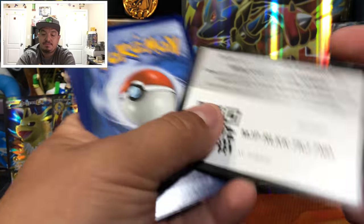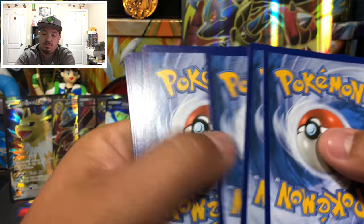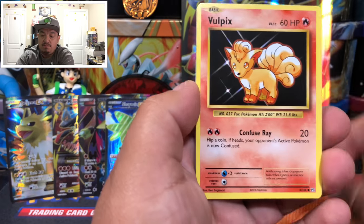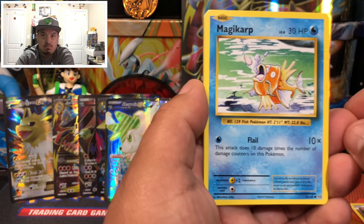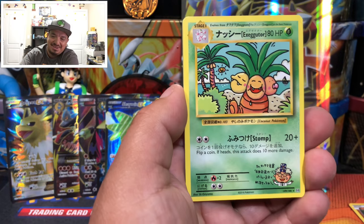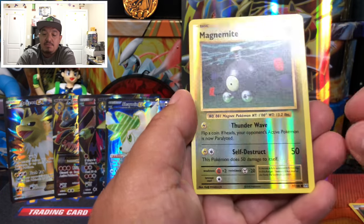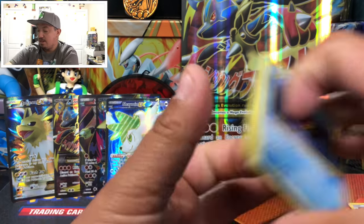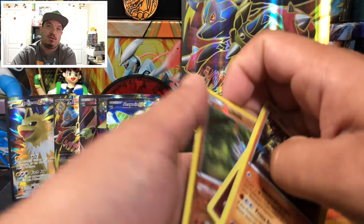Finally, Evolutions — with Charizard on the front. Here's the code card. We pull Electabuzz, Vulpix, Sandshrew, Onix, Magikarp, Magikarp, Magikarp! We also get a secret rare Exeggutor, Mystery Energy, Overheat, and Magnemite as the reverse holo, with Starmie as the rare non-holographic card.